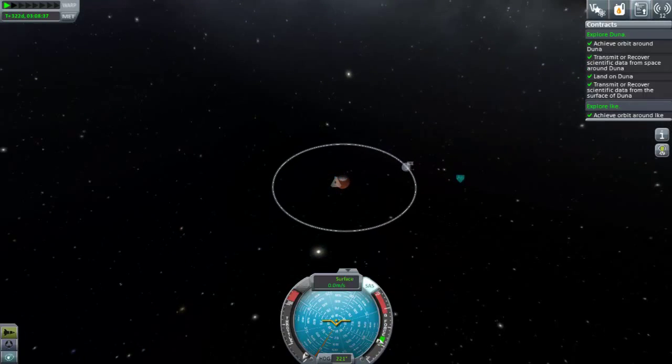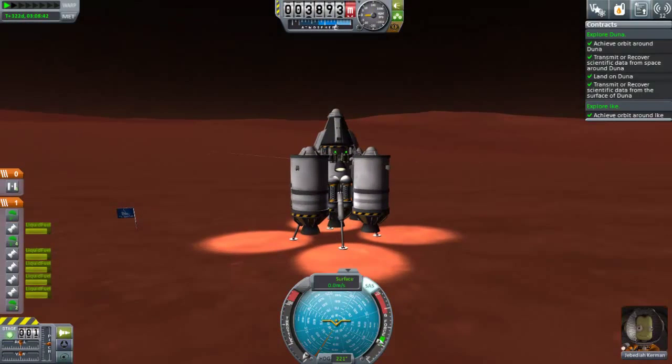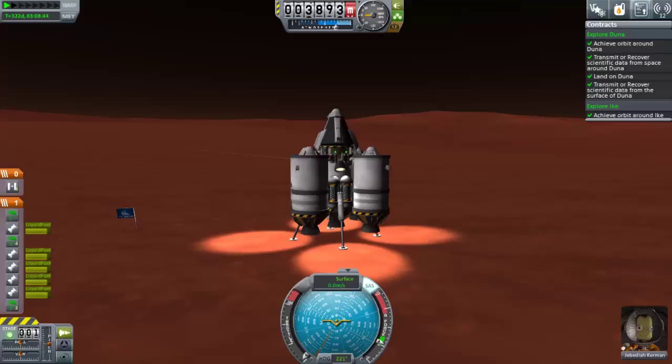Although the jetpack does work on Doona, it only works just — I think Jeb needs to lay off the snacks. But he does manage to get back into the command pod, and now we can focus on getting back home. I've landed very close to the equator, which makes getting into a nice orbit much easier.